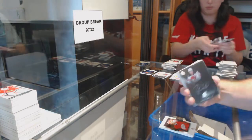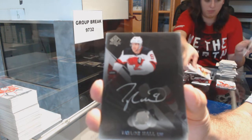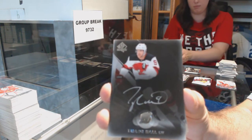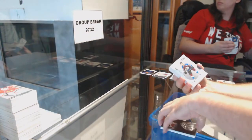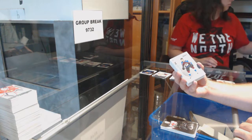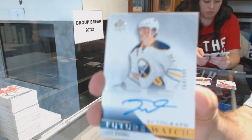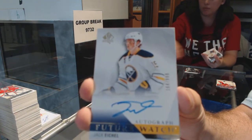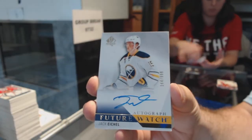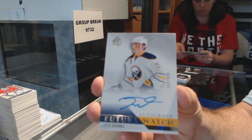For the Devils — Taylor Hall, Black Base Auto. Spectrum Future Watch of Sheldon Dreeves for the Avalanche. Future Watch Auto — Jack Eichel for the Buffalo Sabres.